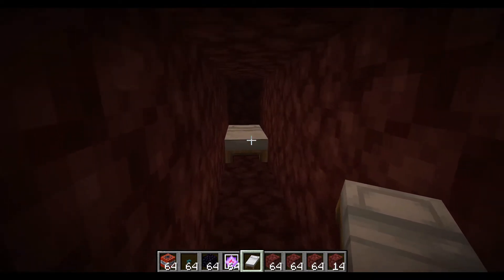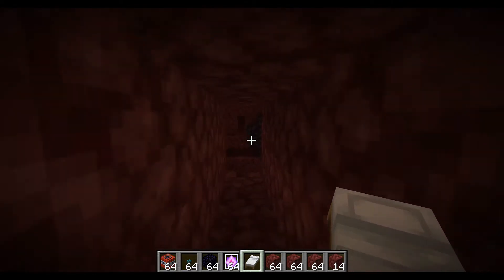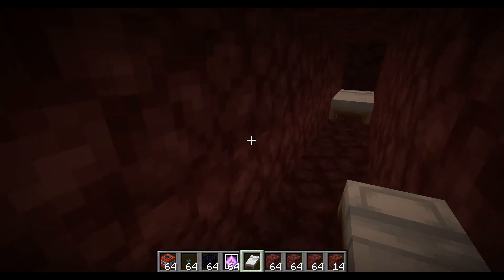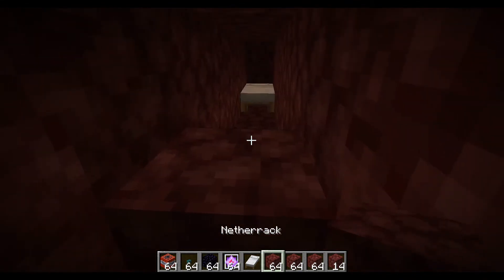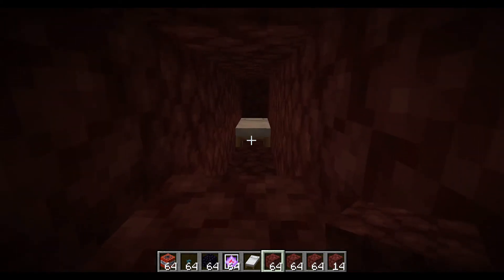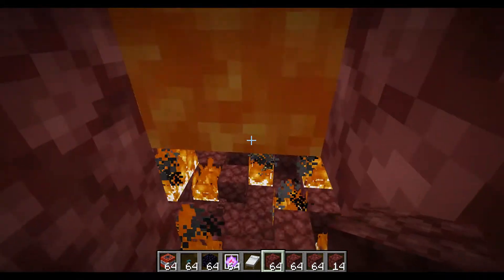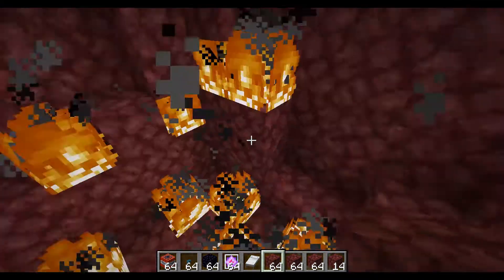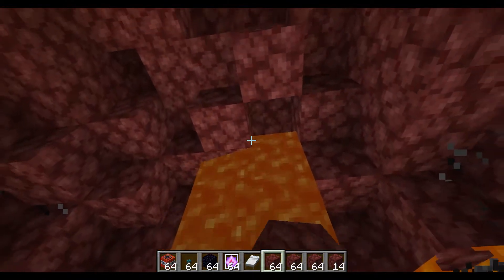If you didn't know, when you try to sleep on a bed in any dimension other than the Overworld — like in the End or the Nether — the bed explodes, sometimes killing you. So if you're in survival, you want to place a couple of blocks here and then right click on the bed. As you can see, lava appears — so you want to back away before you right click on it.